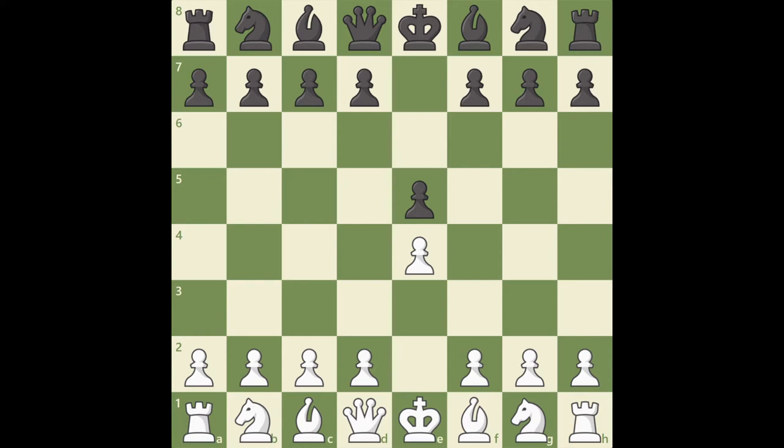If white tries to force two pawns in the center with D4, threatening black's pawn on E5, it's important for black to break up white's pawn center with E takes D4. When white's dreams of taking over the center with pawns have been shattered, black should not have any serious problems in the opening.